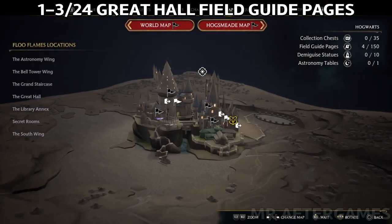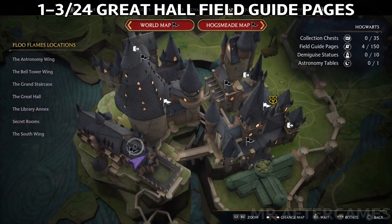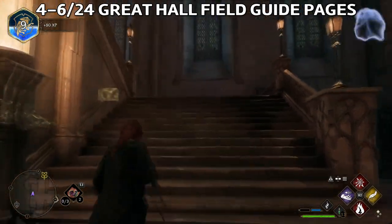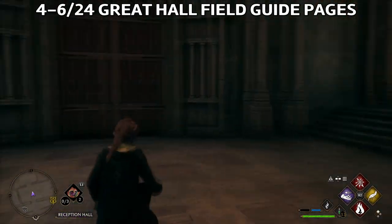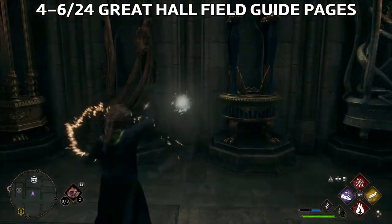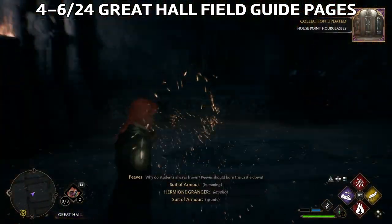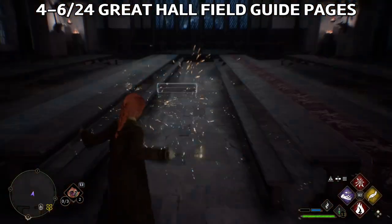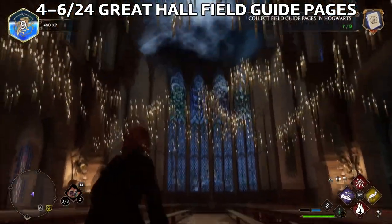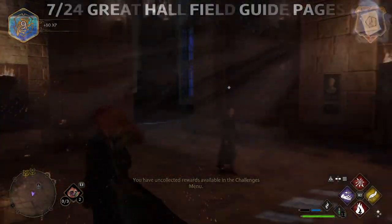Just to show you on the map where we are — we are right here in the Great Hall. If you go up the stairs and through these doors, you will see a field guide page. You need to use Revealio. Then when you get into the Great Hall, use Revealio again and you'll get another field guide page. The last one in this section will be at the Owl lectern.